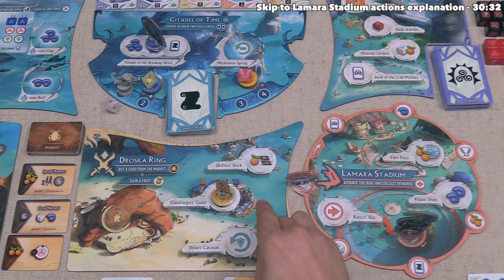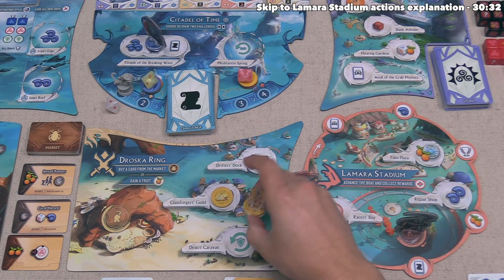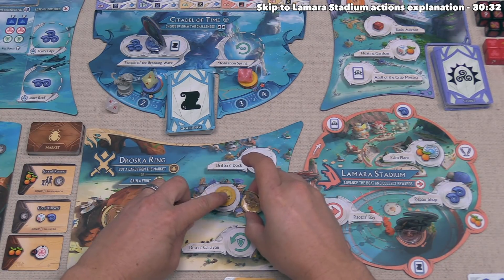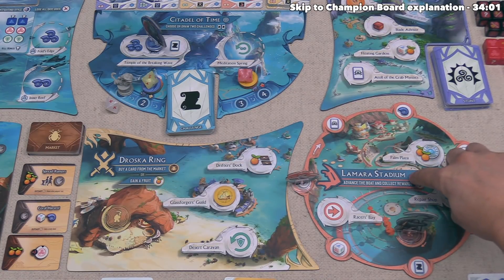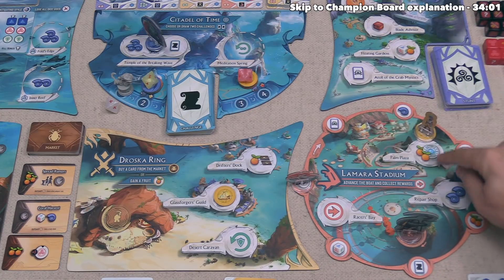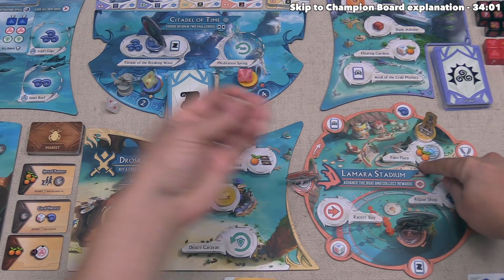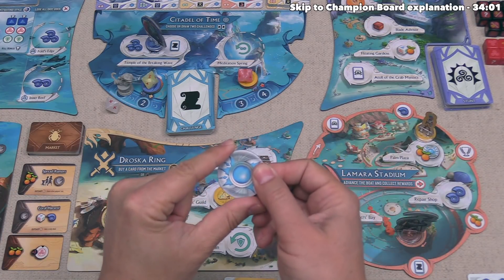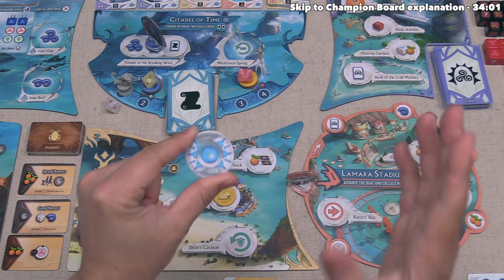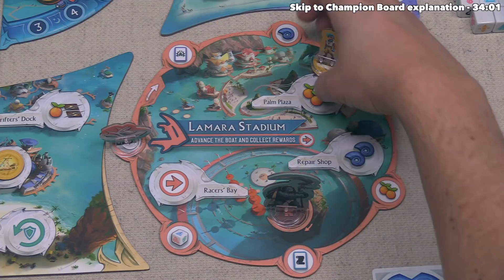Now Axel takes their second action of the round. They move away from the Droska Ring, leaving their action disc behind, and head to La Mara Stadium — specifically Palm Plaza. That gives them two fruit from the supply and lets them take the starting player token, meaning in the next round Axel will be the starting player.